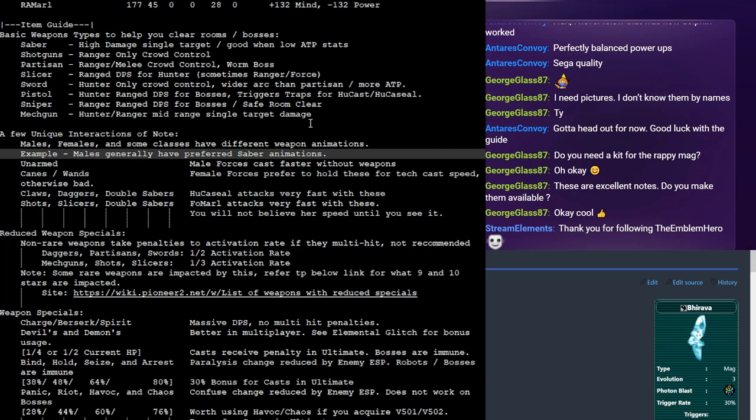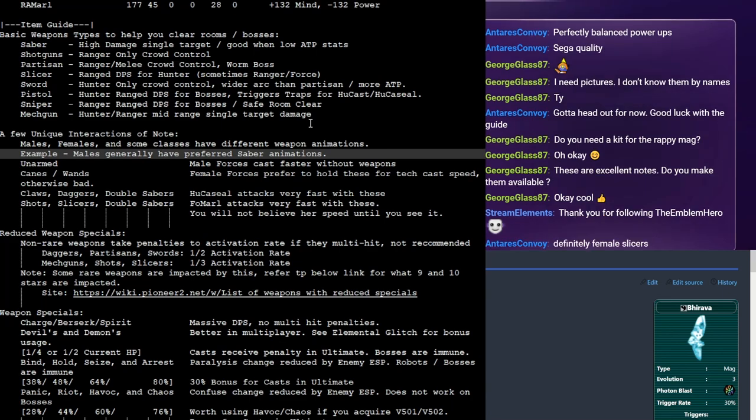So male forces: if you want to equip the best weapon a male force can use throughout the entire game all the way to ultimate, simply go to your starting weapon and unequip it — you're already at ultimate level power. The reason is that if male forces — your FOnewm, your FOnewearl — cast spells without a weapon held, you cast faster. Given that weapons in this game don't really add a lot of mental power, you will just completely outperform the females for at least normal mode. The faster cast animation also allows near-perfect stun locks on enemies at extreme high level.